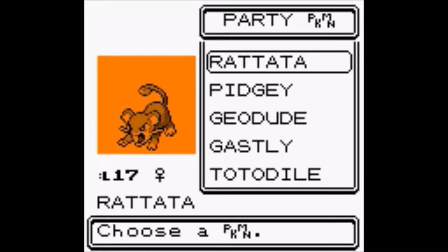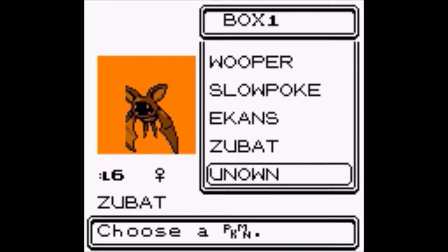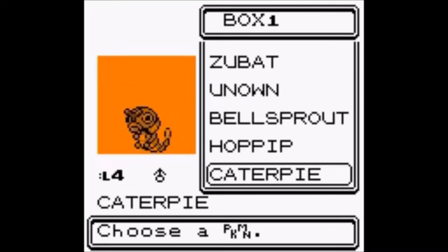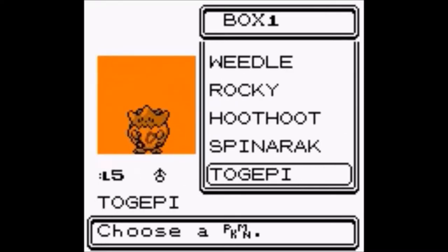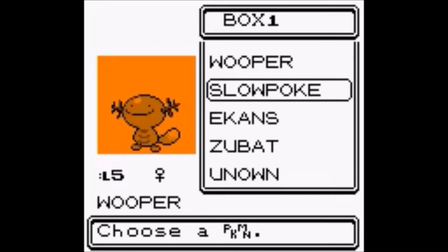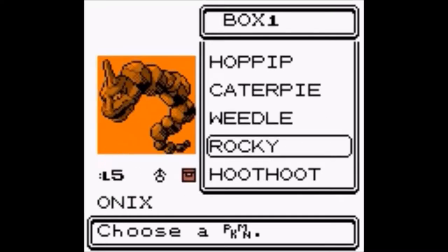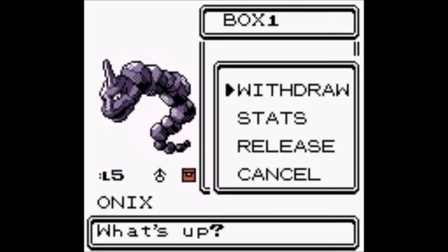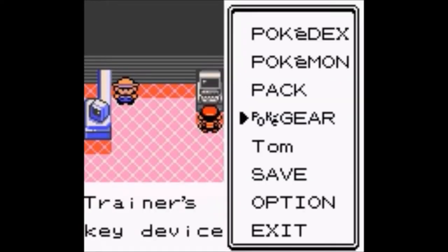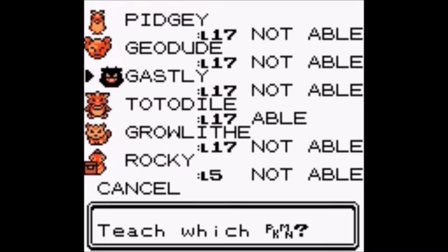Let's deposit Rattata for now. Let's see if there's a Pokemon that can actually use Cut — which I doubt. Definitely a very interesting predicament. Let's try Rocky — see if it does anything. No, not quite.